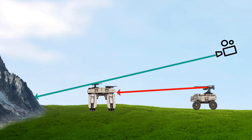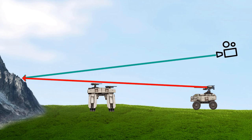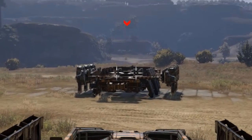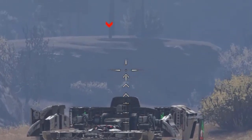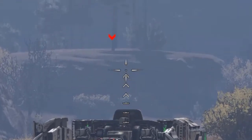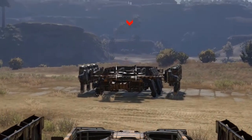Now if we continue looking upwards with the camera, we'll create another snap. All this really happens because your camera is in third person. If you used a scope to look in first person instead, you would not see these snaps happening, because the camera doesn't create this triangle that makes these jumps able to appear.